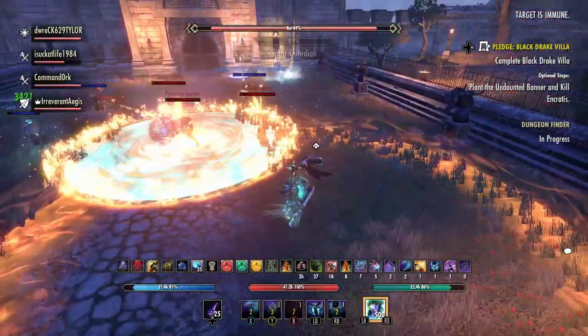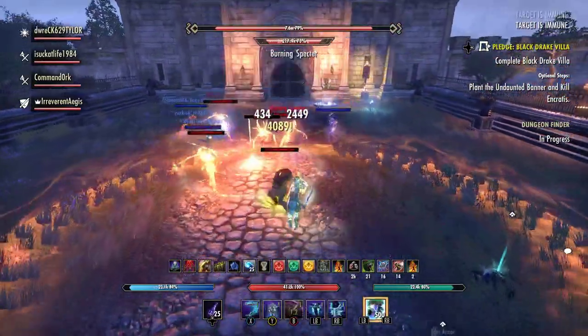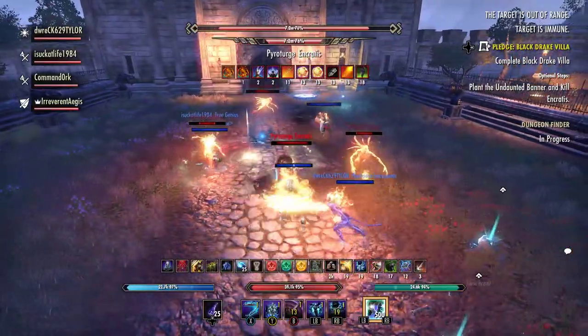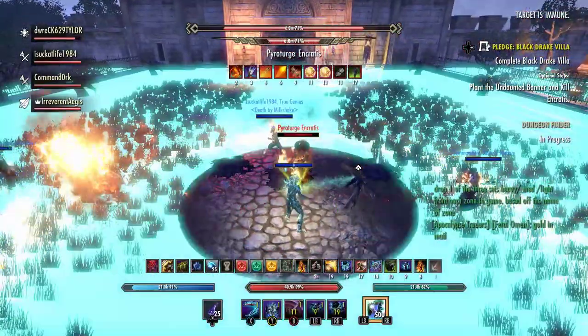The Atomic Aegis strategy is actually complete overkill in this fight, and you would have seen just how much overkill it was if somebody in our group didn't mess up the transformation rotation and hit the synergy too early. So we ended up having to do a little bit of the mechanic simply because somebody didn't use the ability at the right time.